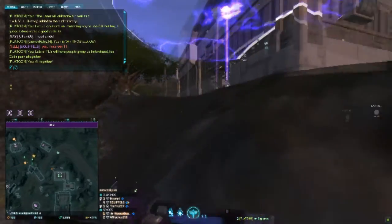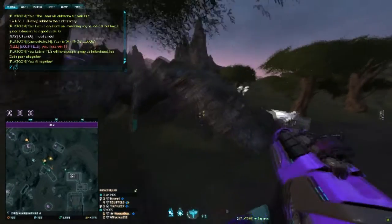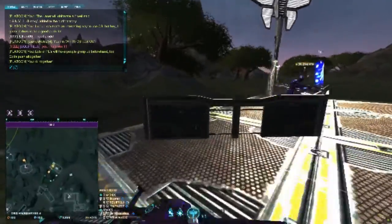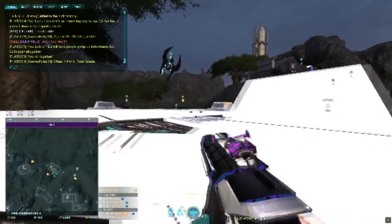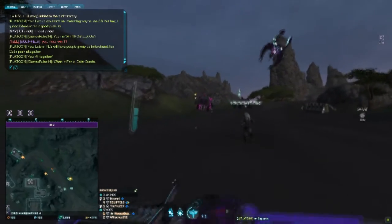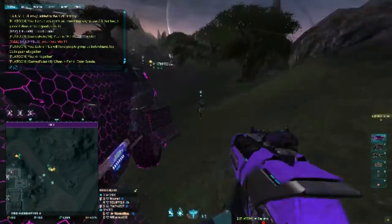Bear in mind that a deployed Sunderer will survive a direct orbital blast. I'll actually deploy one just to make an example — you should be able to see it. These things will survive a direct hit from an orbital strike. So bear that in mind if you're using them to clear out spawns — you'll often need to move in with your own infantry to finish the job with rockets or C4, whatever you've got in hand.